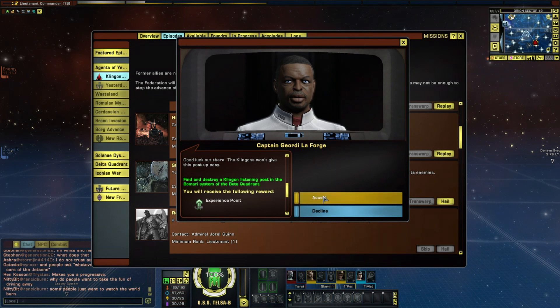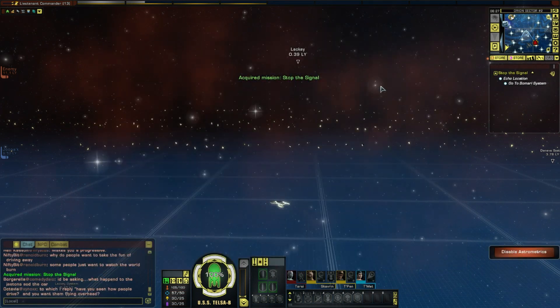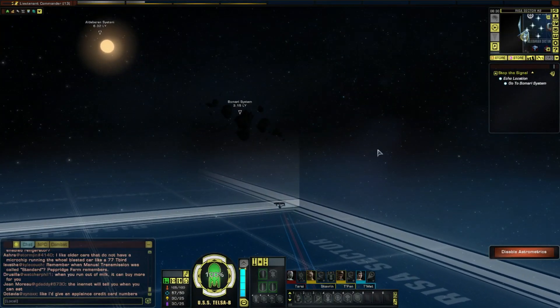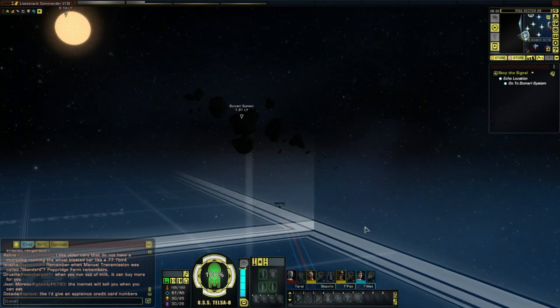Cool, I can't see this being a problem at all. Let's take it and get on our way. It's far away at this speed - I will meet you there. Here we are, coming up on the Bumari system. We can stop the signal now.